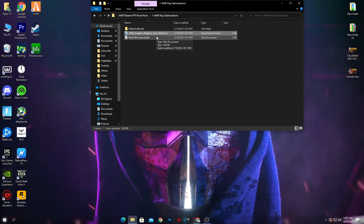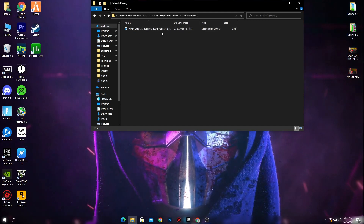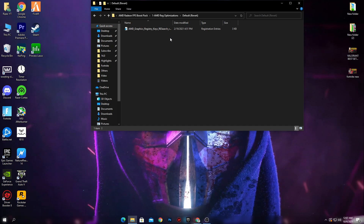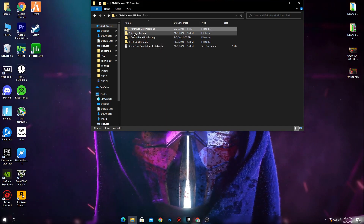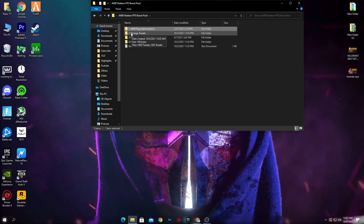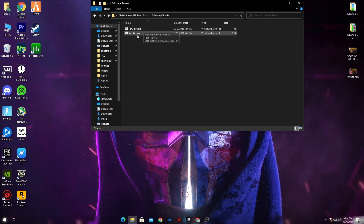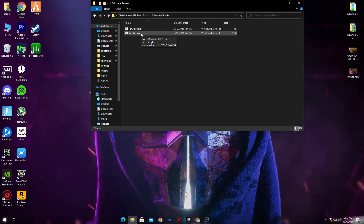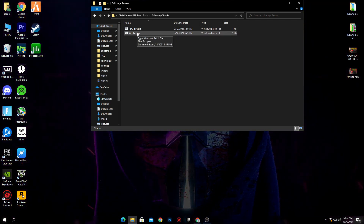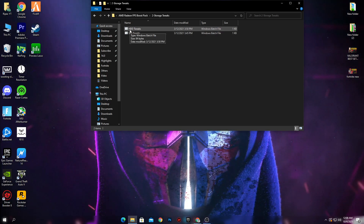After installing this file, if you get any problem or want to revert your settings back, you can easily revert back to the default stock settings of your Windows. Now go back into the boost pack — second here is the storage tweaks folder. Open it: there is an HDD tweaks file and an SSD tweaks file. If you have Fortnite installed on SSD, install the SSD tweak; if you are using HDD, install the HDD tweaks.